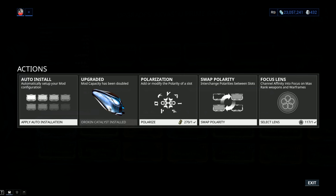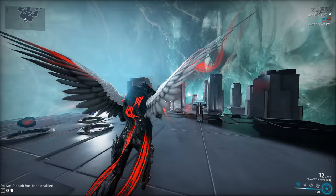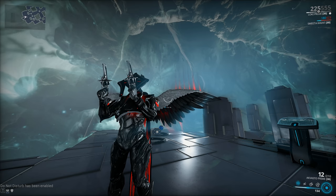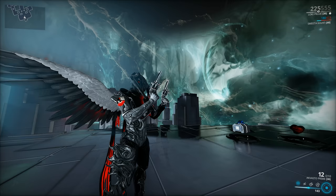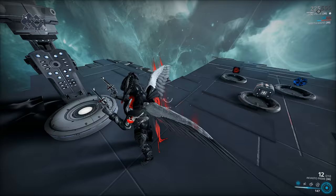You can get an Orokin Catalyst from Nightwave, pay 20 plat to have one installed, get a blueprint from the Daily Sortie, or some Warframe events also feature one as a possible or guaranteed reward. I guess the better question would be: is the Akvasto Prime worth building in 2021? You have to invest the Catalyst and a couple of Forma as well. If you simply want power — more power so you can triple-kill with a single shot — then this is not the gun for you. It's simply not all that powerful right now in Warframe. But if you're looking for something with a bit of style to match your Mesa Prime, that old Wild West style, then definitely look into the Akvasto Prime.